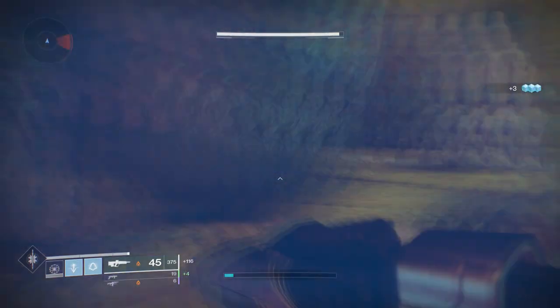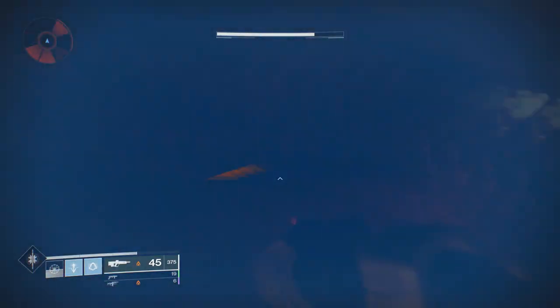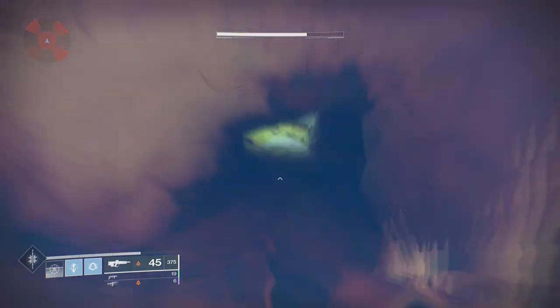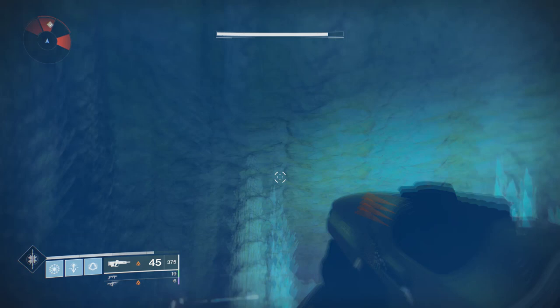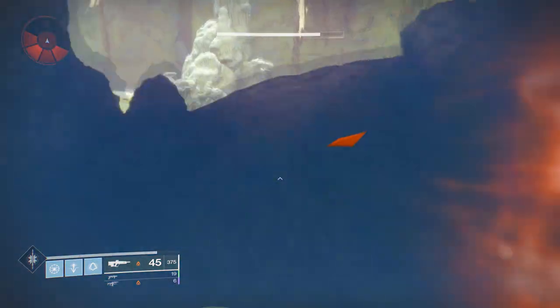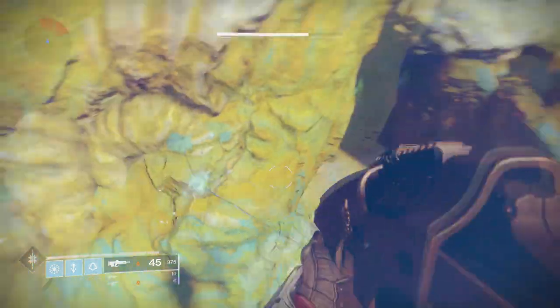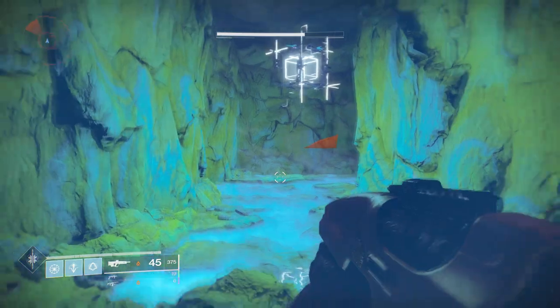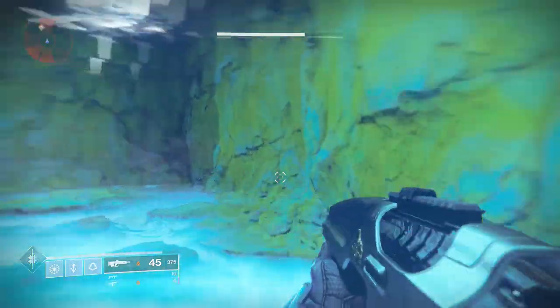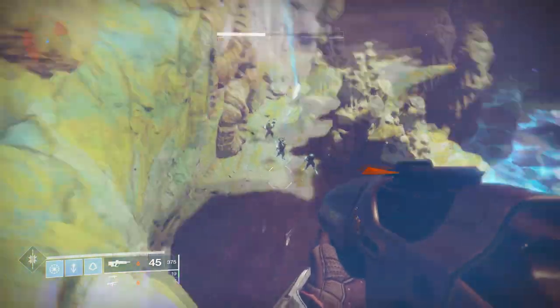Our next one is through the Sanctum of Bones. Go all the way through to the very end of the Lost Sector — run through all the adds, go through the door, and run all the way up into the add room where the boss is. Drop down to where you'd normally go and you'll see a little hole on the right-hand side; the cube will be located in this little compartment. Unfortunately you need to run through the entire Lost Sector, but once you do, that will be number two out of five.